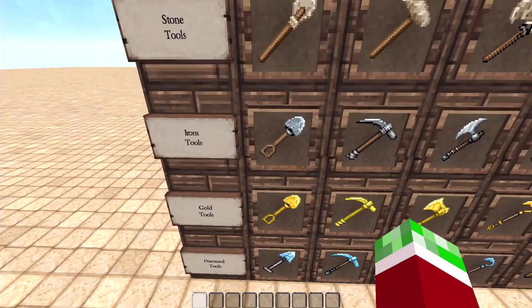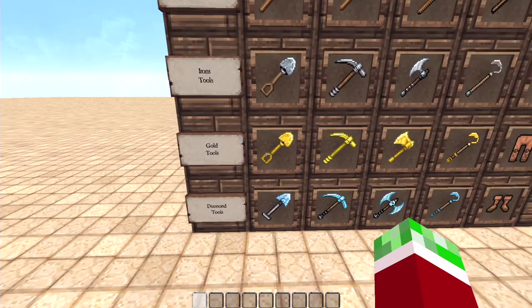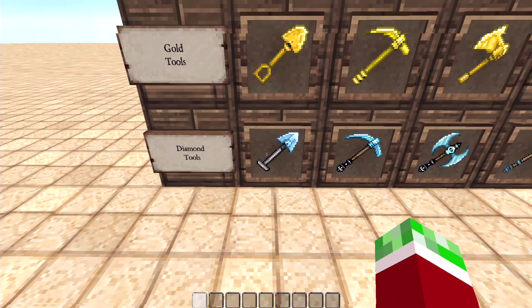So we've got iron tools as well — the iron shovel, pickaxe, axe, and hoe. Also got gold tools — gold shovel, pickaxe, axe, and hoe. And of course the diamond tools as well — so we've got the diamond shovel, pickaxe, axe, and the hoe.